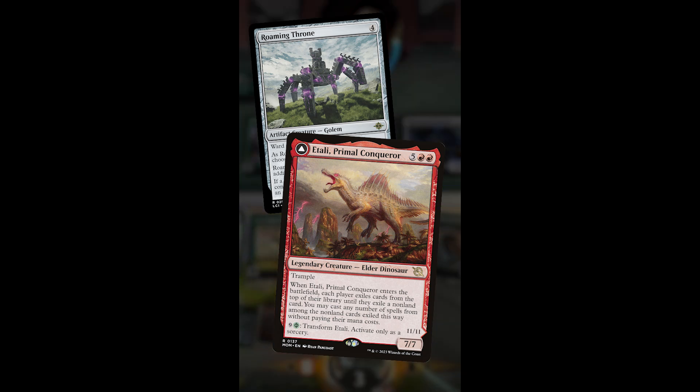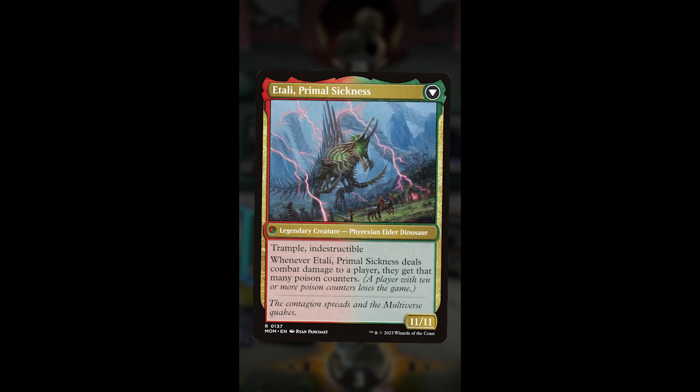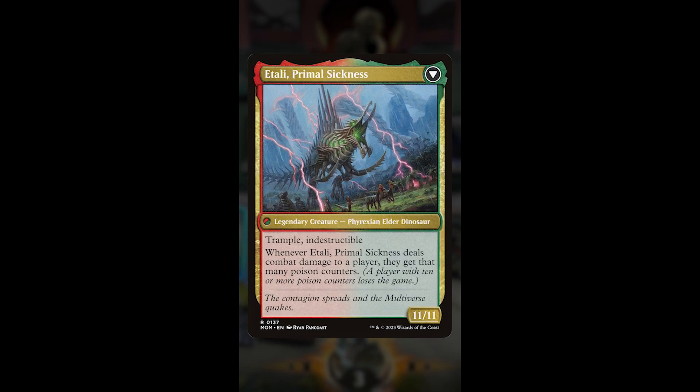Did you know that Roaming Throne and Etali have a sweet secret synergy? Transform Etali and you get access to a triggered ability rarely used — whenever Etali now deals combat damage, your opponent gets that many poison counters too.